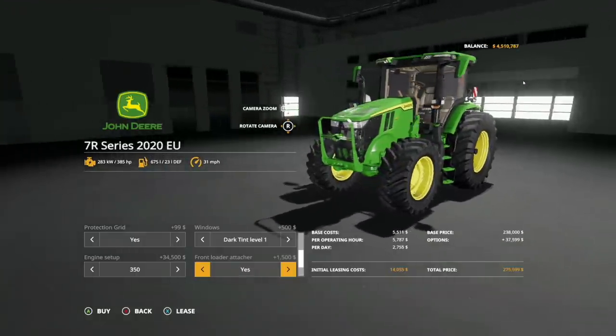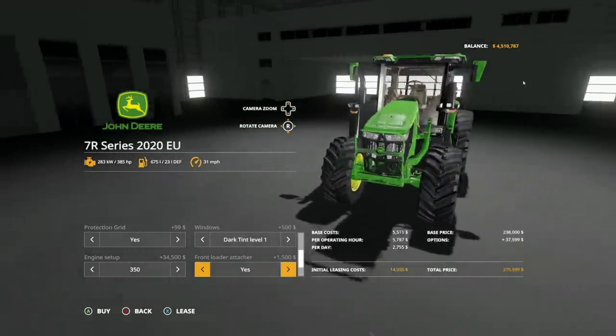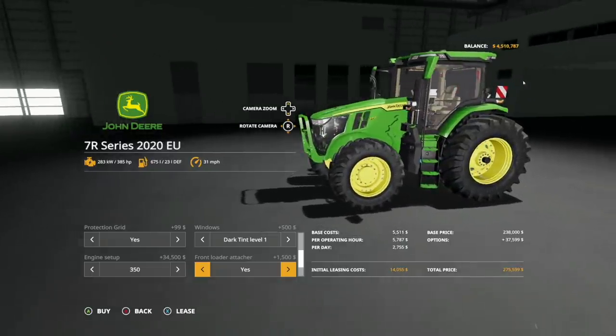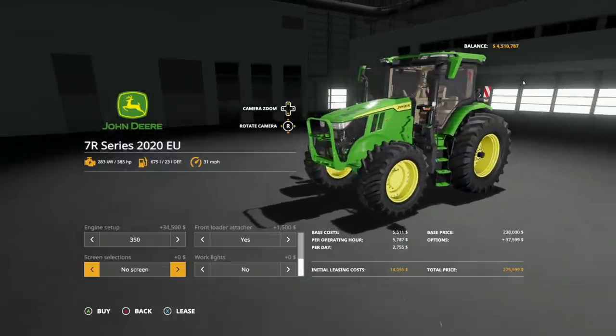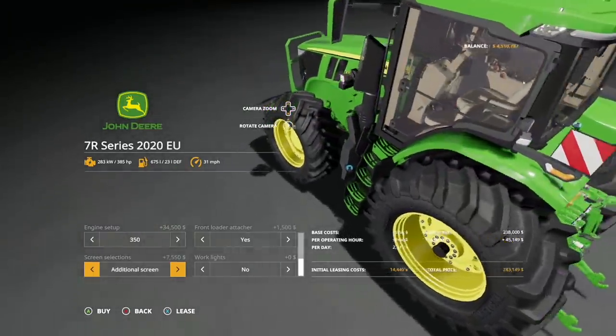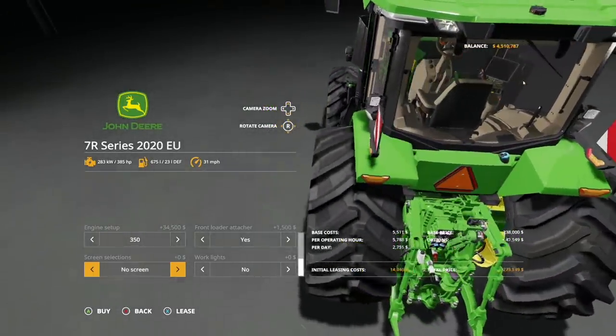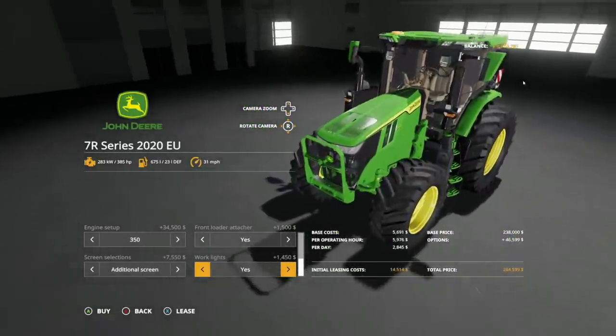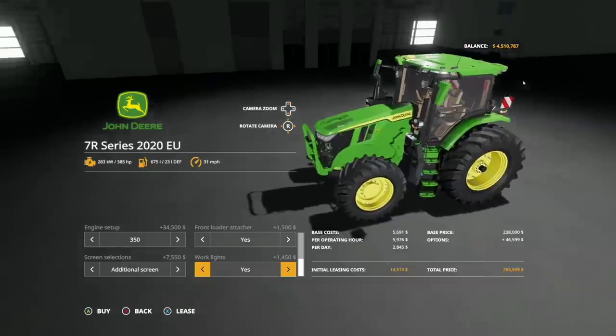Front loaders: yes or no — this is going to work great. You could probably use the H480 by Custom Awning on here, but the in-game John Deere will work just fine as well. Screen selections: no screen or additional screens — you can add an additional screen down there and all the screens do work. Working lights: no or yes — you can add working lights in the very front as well.